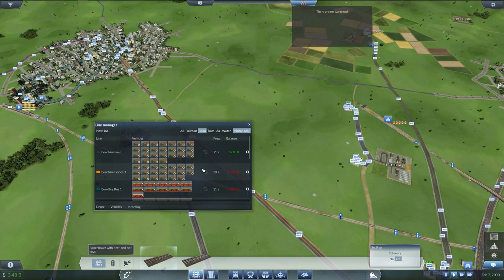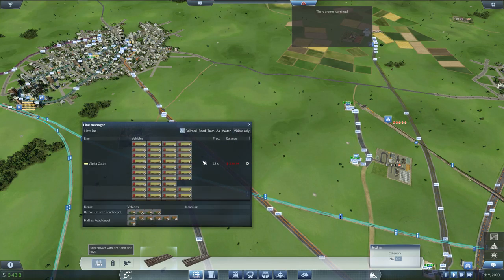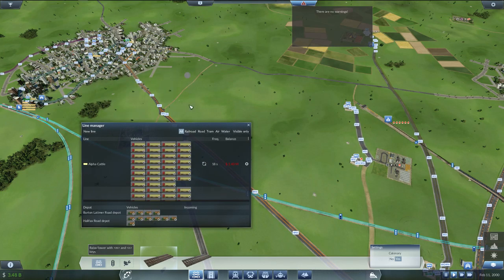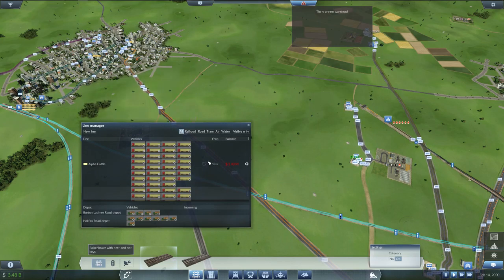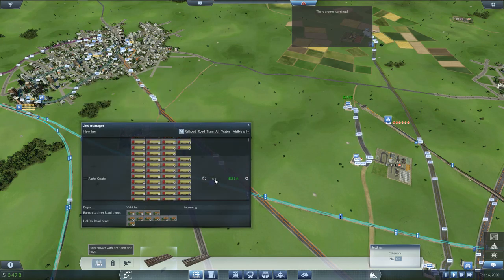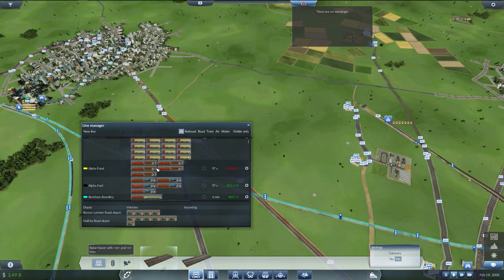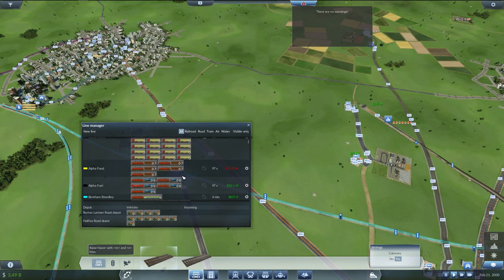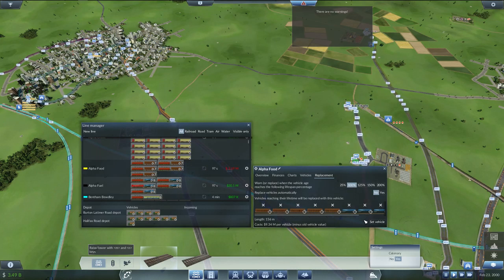Let's look at our train lines. We'll go with all and turn off visible only. Well, these guys we can turn off — we don't need to upgrade those anymore, they're all upgraded. You can stay at 100%. We're not going to need any more upgrades on those either. I don't think there's going to be any newer vehicles.